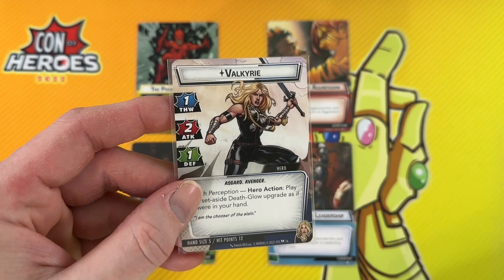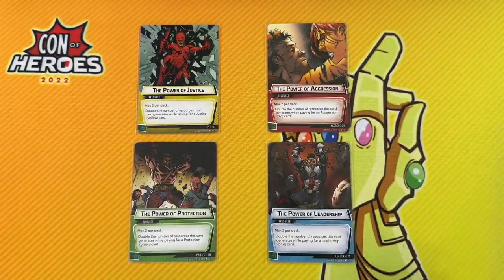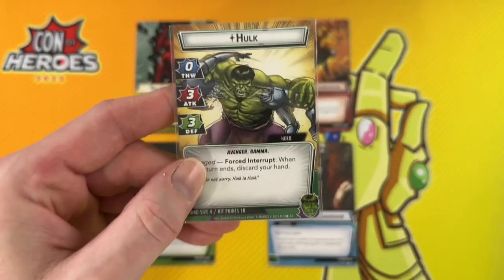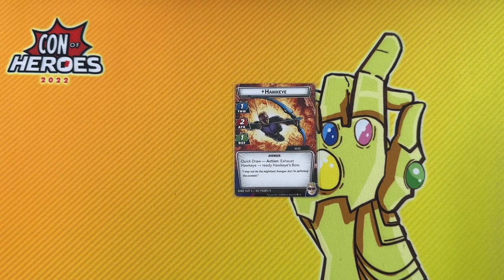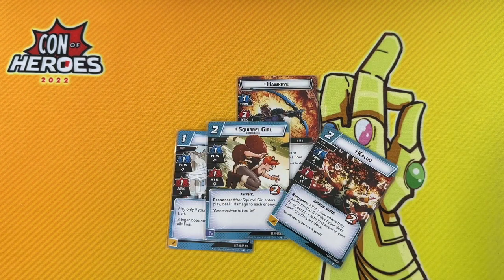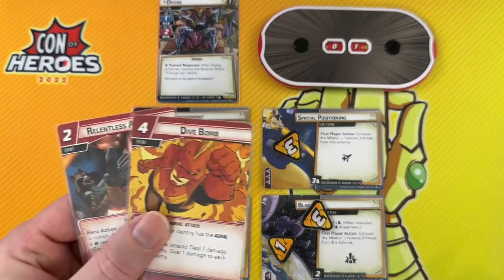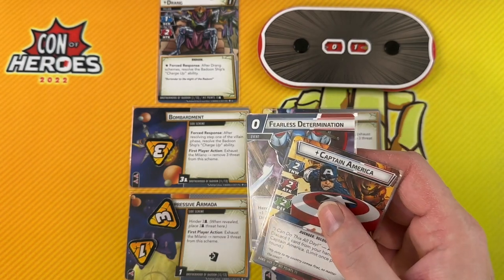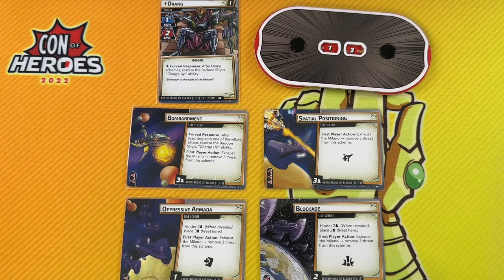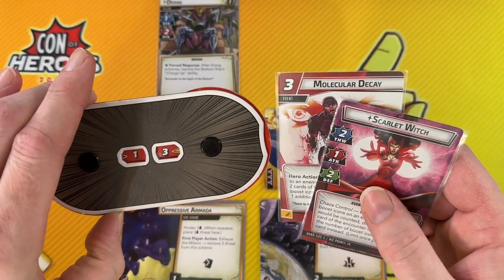For example, if you ask Valkyrie how she's going to manage threat, her answer is not so good — but then Justice comes along and says I've got your back. If you ask Hulk how he's going to deal damage, he says Hulk smash, and Aggression comes along and says let's do this. And Hawkeye — well, when asked how he's planning on surviving until the end of the game, we will die for you.